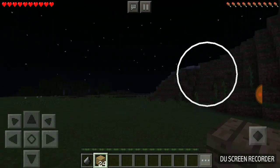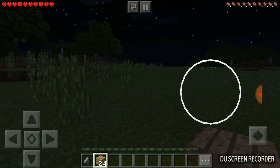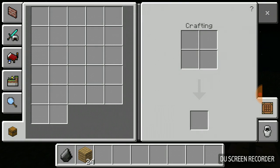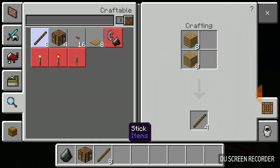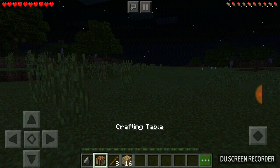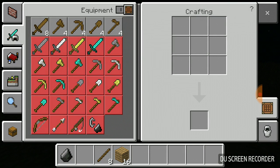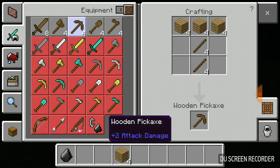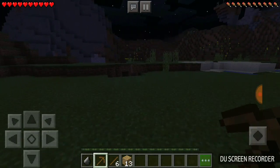This is where we do mining, and our house is gonna be somewhere above it. First, since we got some wood, we're gonna make a crafting table and some sticks. Now I'm gonna place down my crafting table, and as you can see I can make tools now, so I'm gonna make a pickaxe and go mining for some rock.